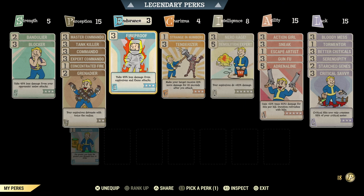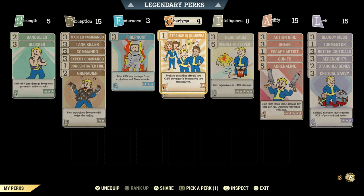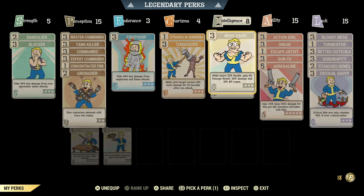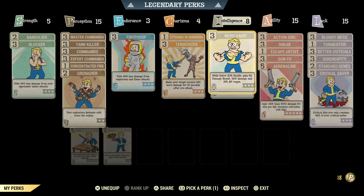In endurance, I usually have Fireproof, which is just to avoid explosive damage and also flame damage. It's quite a useful perk and I suggest having it in any type of Stealth Commando build, either full health or low health. Charisma is gonna be pretty standard — I usually always have Strange in Numbers to share the good side of mutations, and Tenderizer to get some extra damage. In intelligence, I have Nerd Rage because I'm low health, and I have Demolition Expert. If you're using any type of explosive commando weapon, Demolition Expert gets you more damage. If you don't want to use Nerd Rage, you could use something else such as First Aid to make your stimpaks heal you much more.